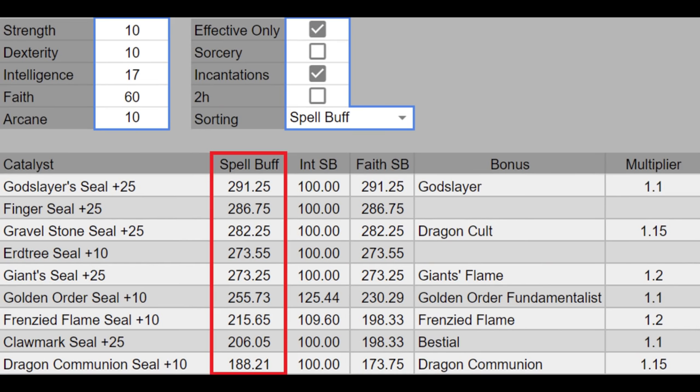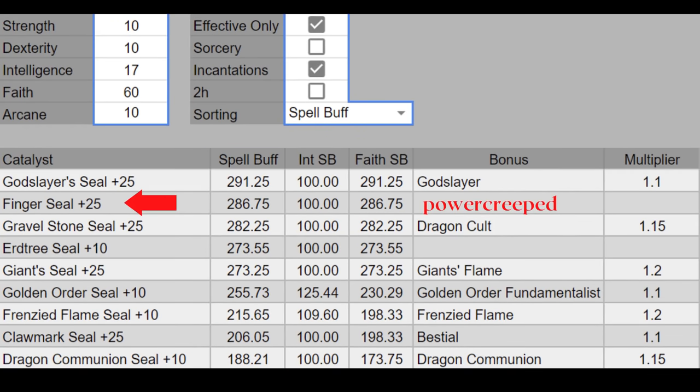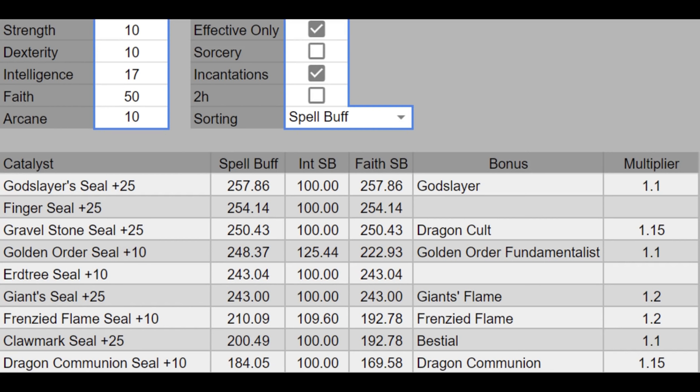The spell buff column is the most important column — this is how much incantation scaling you're getting out of your seal. First, you will notice that the Finger Seal is weaker than the God Slayer Seal. In fact, it will always be weaker than at least one other seal even if you go higher or drop low to 50 faith. Finger Seal is eliminated from the competition — you will never be using this one for endgame, so there are only 8 more seals left to consider.